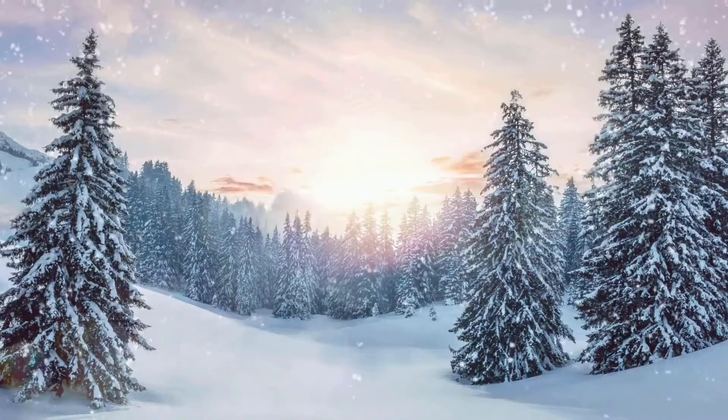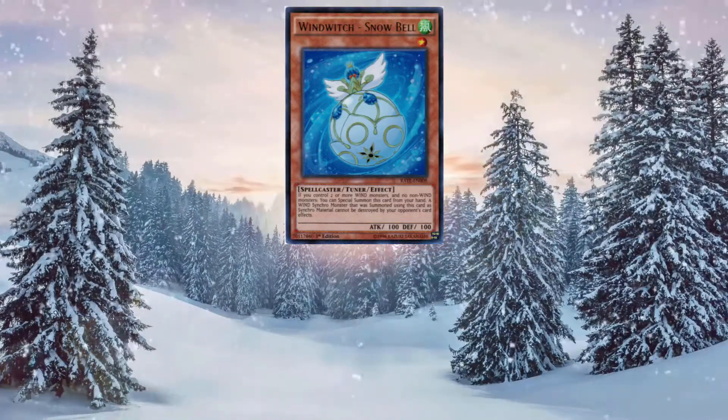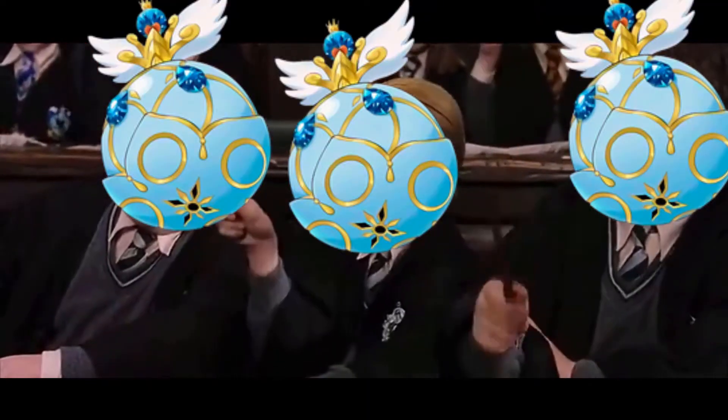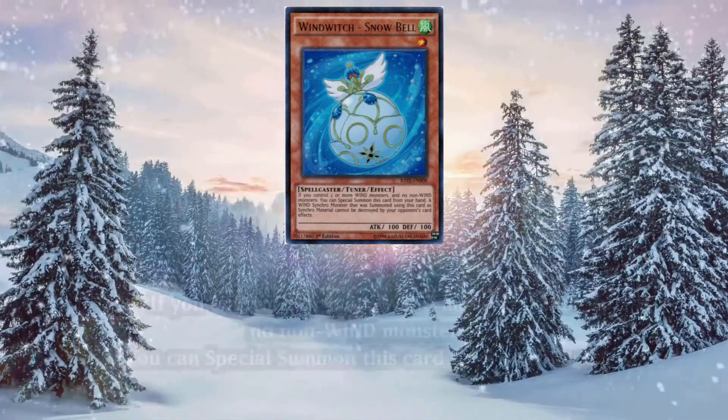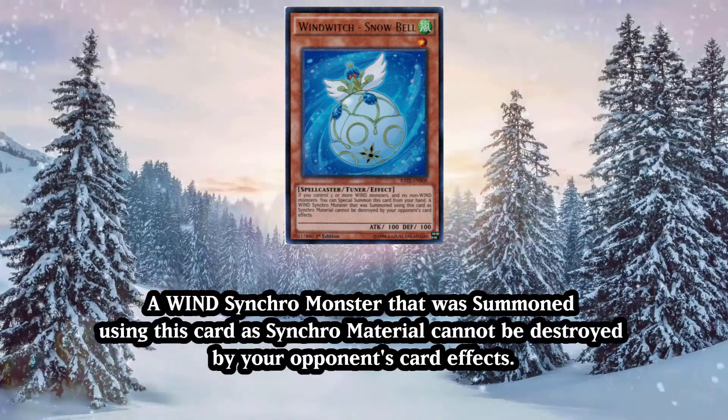For the final main deck monster, we have the target for Glass Bell: Wind Witch Snowbell, aka Christmas Bobble. Snowbell, once more a spellcaster — although how a literal bobble can cast spells is beyond me — is a level 1 tuner that can special summon itself from the hand if you control at least 2 Wind monsters and no non-Wind monsters. It also has the added bonus of granting a Wind Synchro monster summoned using it as material protection from being destroyed by card effects, which is really, really quite nice.